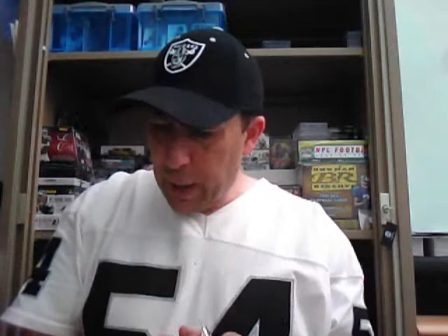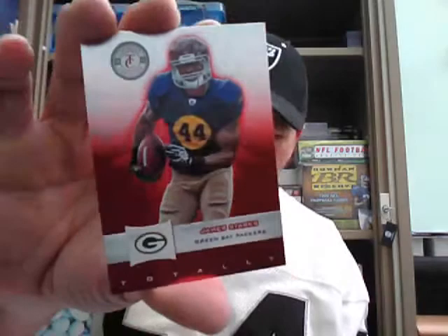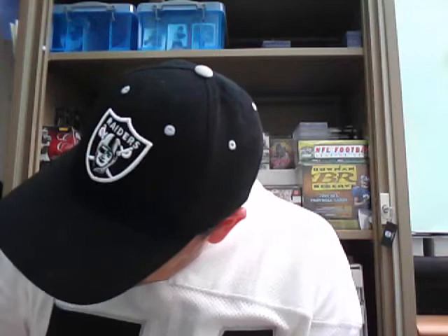Next pack: a base of Jamal Charles, base of Beanie Wells, base of James Starks, and a base of Colt McCoy. And our hit in this pack is a legendary player — it's going out to Scott back to back. Cleveland Browns — it is a Paul Warfield Browns Heritage Collection jersey card, numbered on the back to 249. So back-to-back hits for Scott. Two packs to go in Totally Certified.